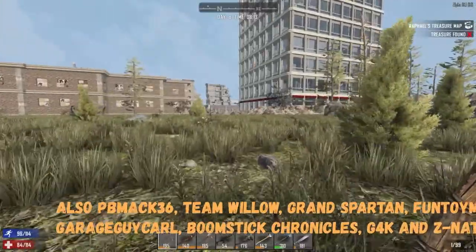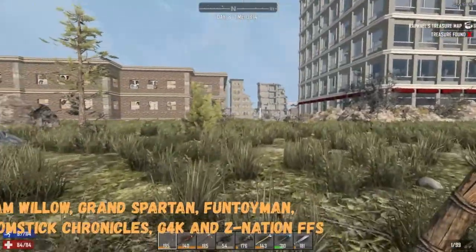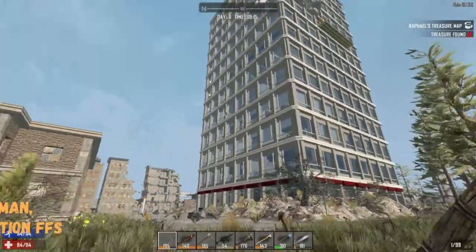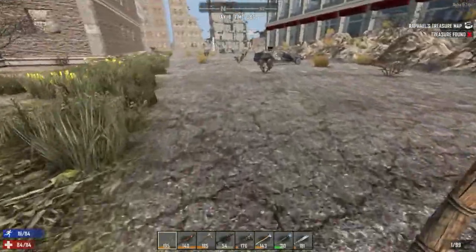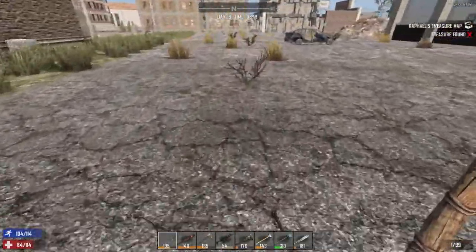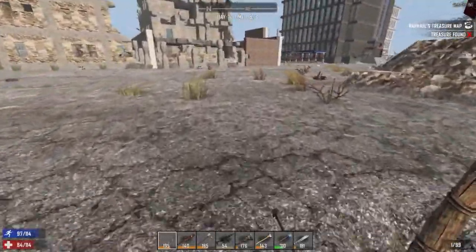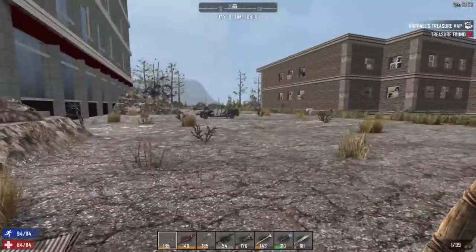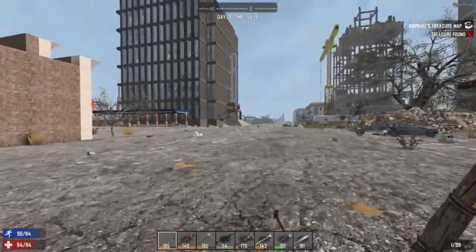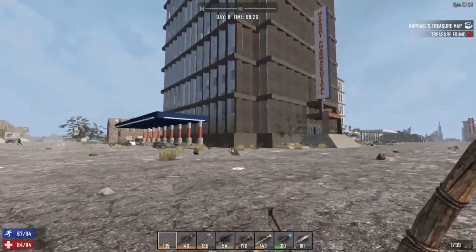Speaking of this video, we're headed to the city, and we are going to loot the Krakabook headquarters. That building looks awesome. Hopefully I can find the minibike schematic. I need the hunting knife schematic, and basically anything else I can find that I don't already have. Maybe a full set of armor would be really nice, but we shall see.